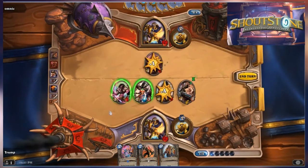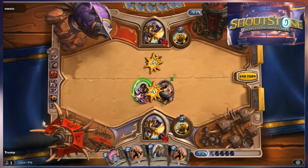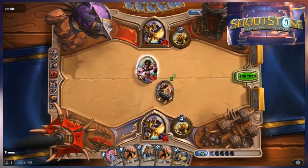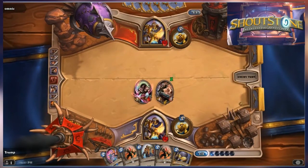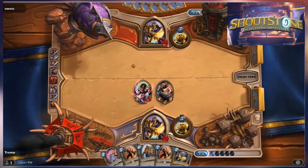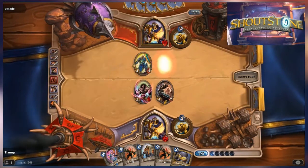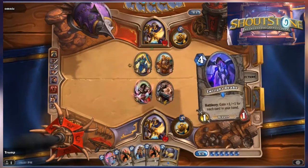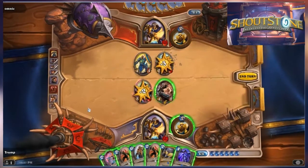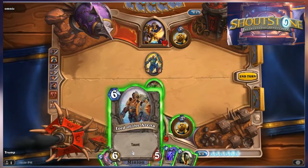He's sacrificing a couple of minions to get some card draws — another card draw for Trump. Those are really smart plays. He sacrificed a couple of minions to take one out deliberately. Usually that's a bad trade, but he had that Cult Master out, which allows you to draw a card every time a friendly minion dies. So he sacrificed two of them, got a couple quick card draws, and now has the card advantage. Looking pretty good.